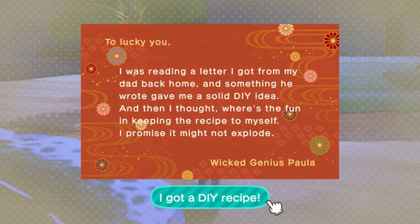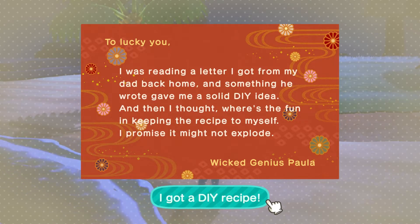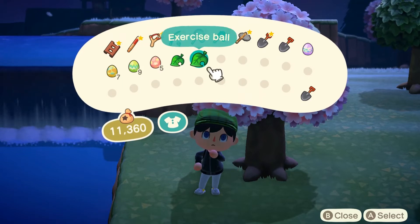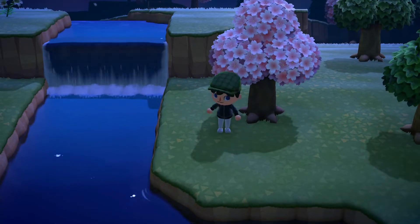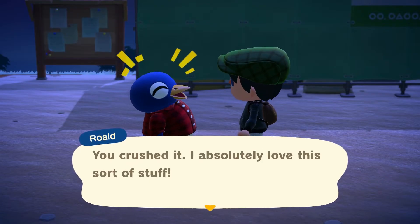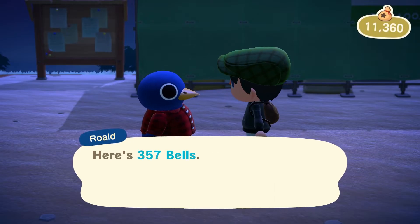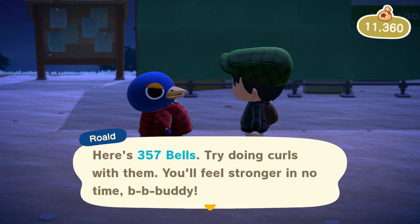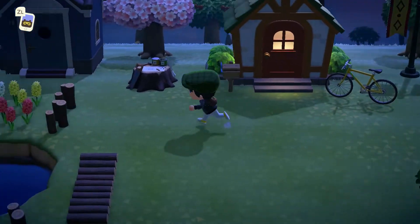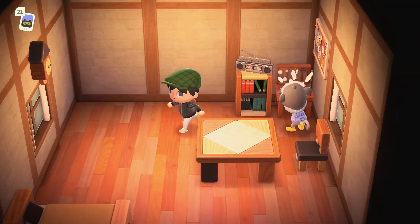I was reading a letter from a villager's dad — something he wrote gave a DIY idea, and they shared it with us. Wooden Waste Bin recipe! And look at this — an Exercise Ball. This is the perfect thing for Ruald, dude — he loves exercise. He'll love this. I delivered it and he gave us 357 bells in return for the gift. That's cool! Then I spotted Shari doing DIY work — she has a full DIY set, everything is make-your-own. She has music now too!